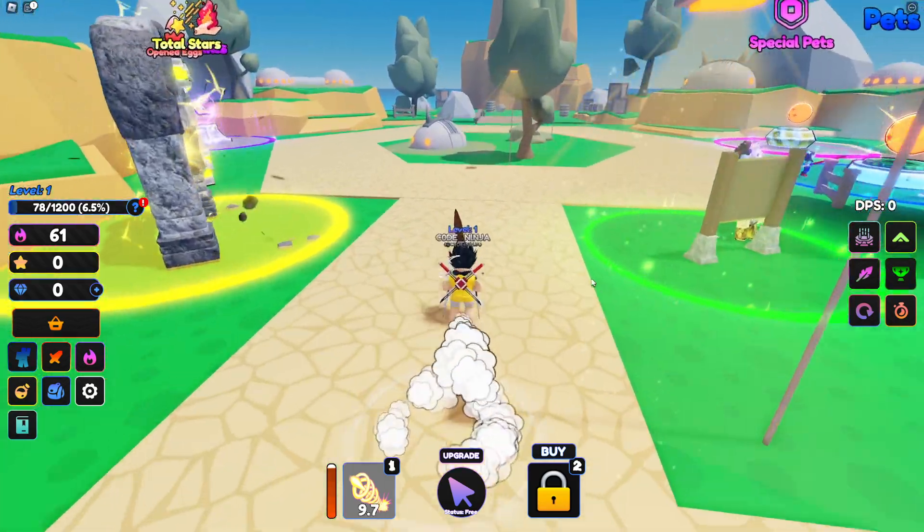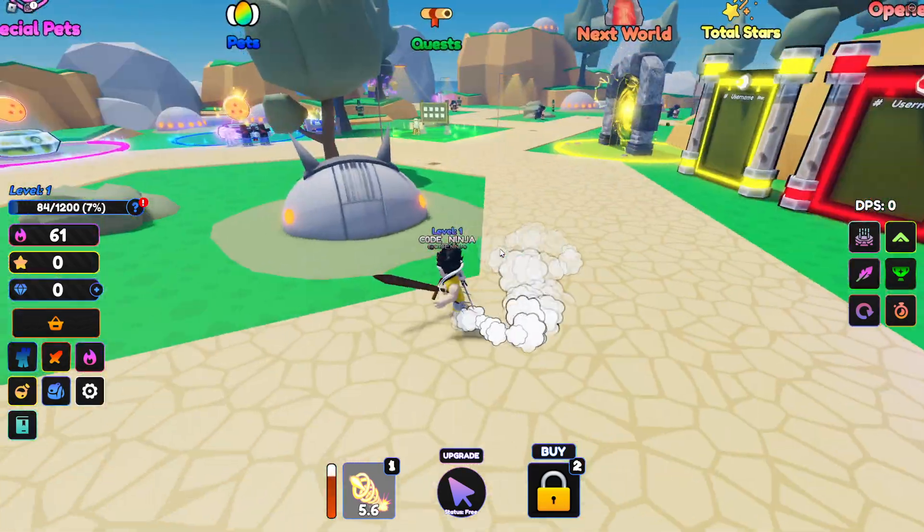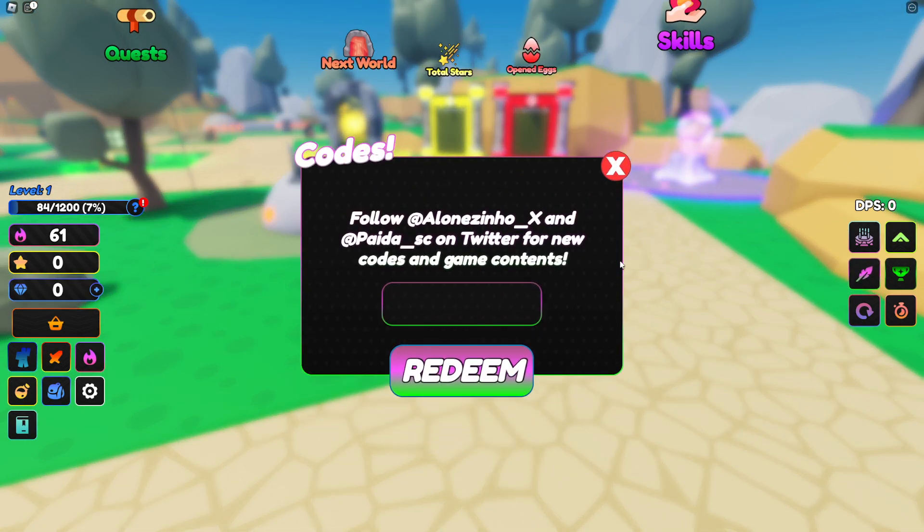This is pretty much how you play this game, and there are a bunch of new working codes. If you want to redeem codes in this game, you have to click on the feather over here — that's where you can redeem them and get some good rewards.